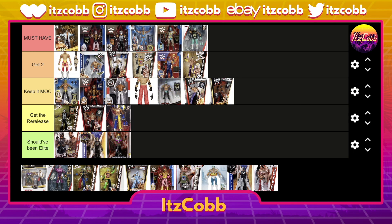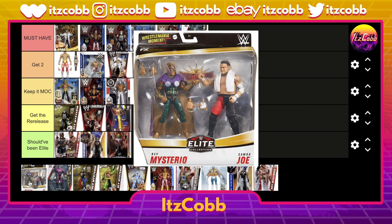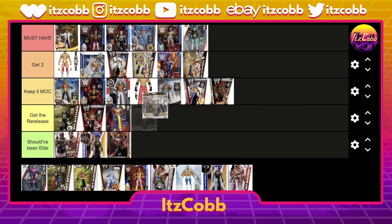I prefer the original yellow and purple elite from back in the day — that is an easy get two, a beautiful figure out of the packaging. Sadly I can't find my own personal version of that figure, but the yellow and purple is really, really nice. Then we have the Rey Mysterio from his match against Samoa Joe at WrestleMania 35 — easy must-have. That figure is really good in hand, especially with the cape, the gloves, and all the details.